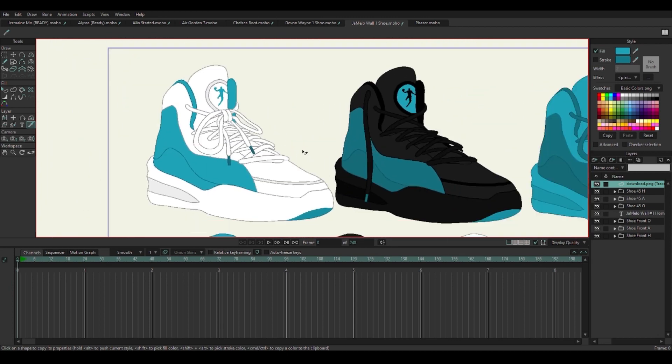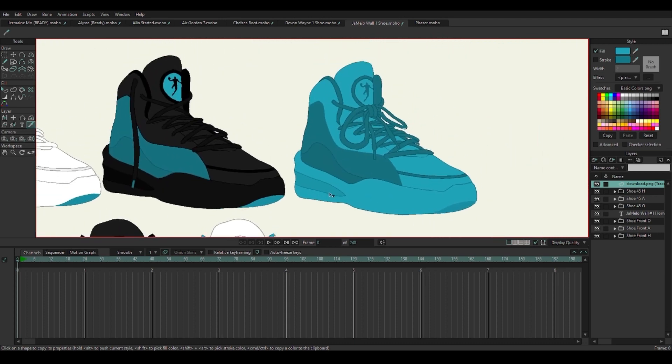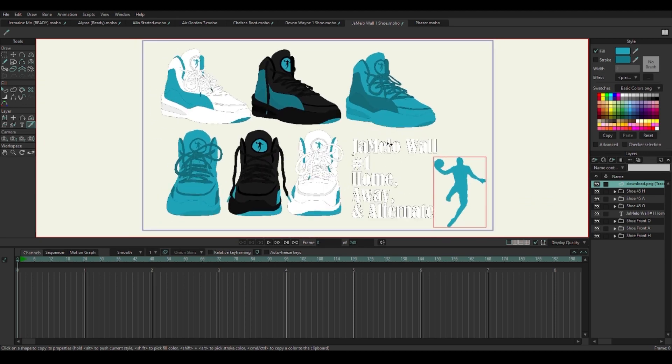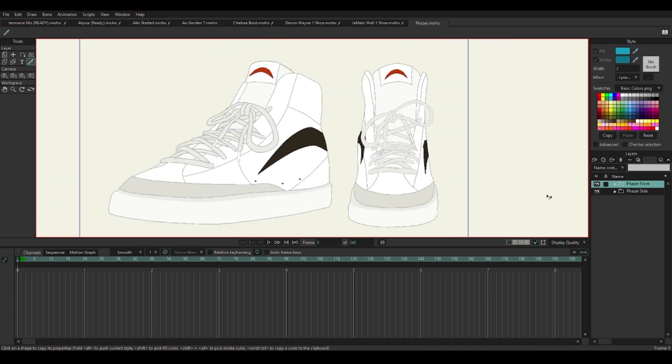And then this shoe is my favorite one that I did so far. By the color way, you can tell what player I modeled this after, and it says it on the screen. So these are the Jamelo Wall ones. Hit me in the comments section — let me know if y'all can guess what character this one is based off of. I'm having so much fun with this. But this is the Nike knockoff — I mean, it's not a knockoff in the series, it's like a real brand, but I kind of made it based off some Nikes. So if y'all could hit me in the comments down below and give me a name that we could substitute for Nike in the show and try to make a new brand out of it.